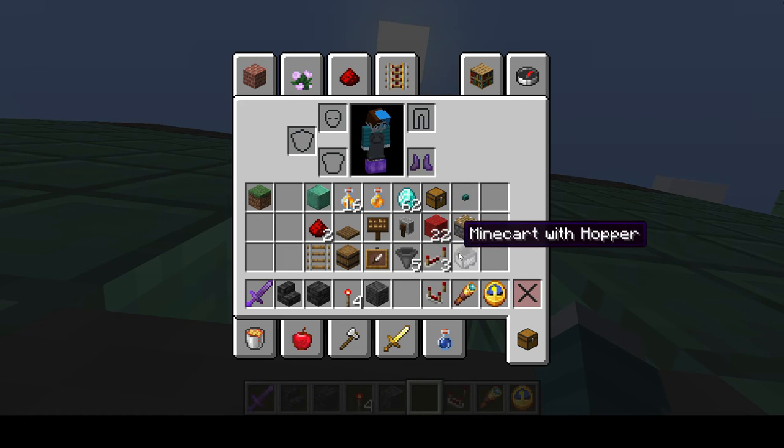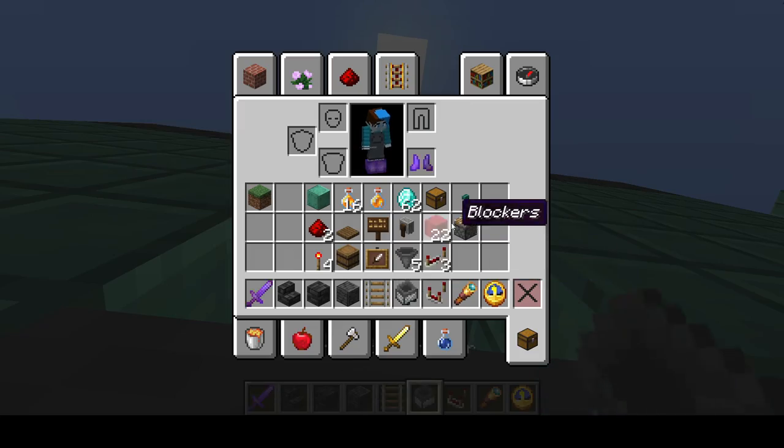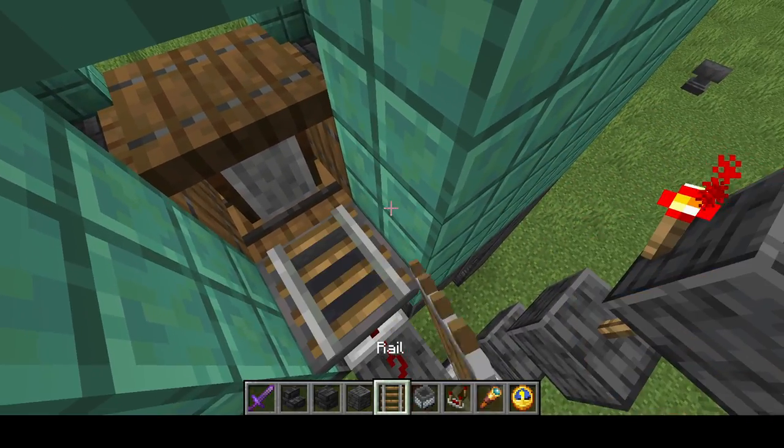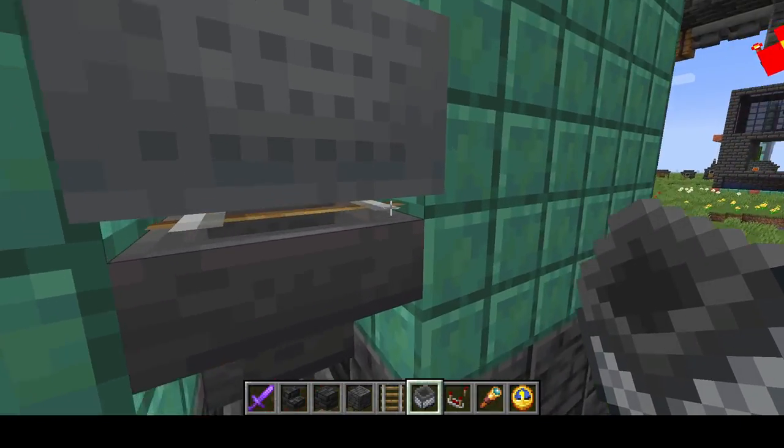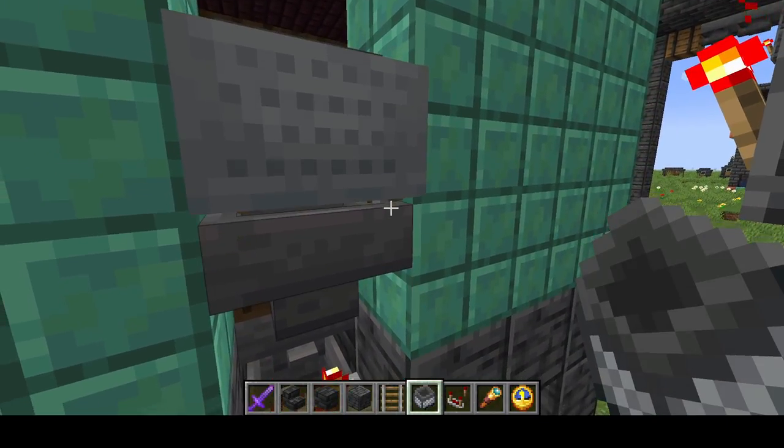We're going to take a rail and a minecart. Put the rail on top of the hopper, put the minecart on top of the hopper, then break the rail so the minecart sits on the hopper like this.